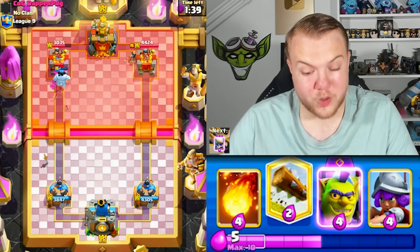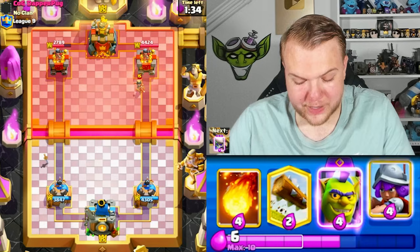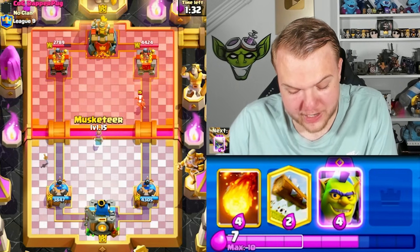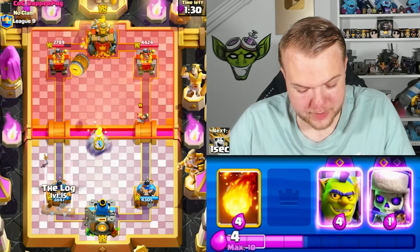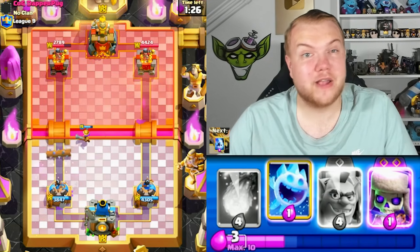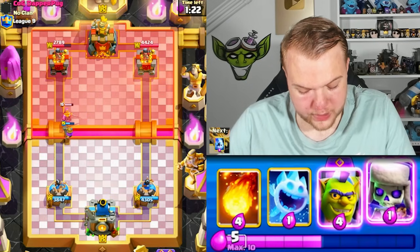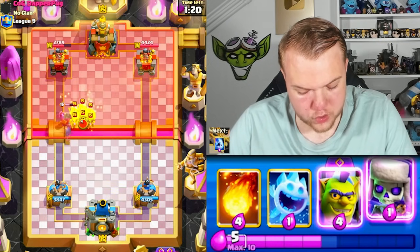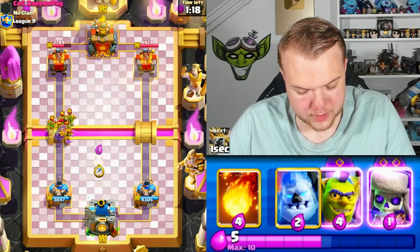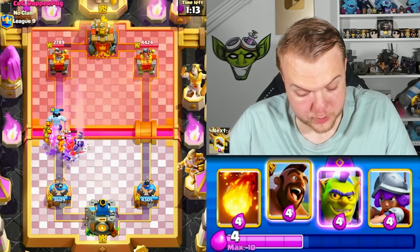The princess shield actually ends up killing the hog rider — that's unlucky. He's laughing and BM-ing quite a bit, but no problem — I'm just going to keep my focus. Hopefully if we end up winning I'll BM him a little back. We have the evil skeletons now. Need to be careful because he has goblin gang.